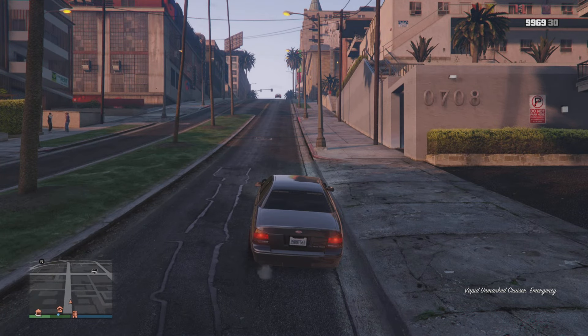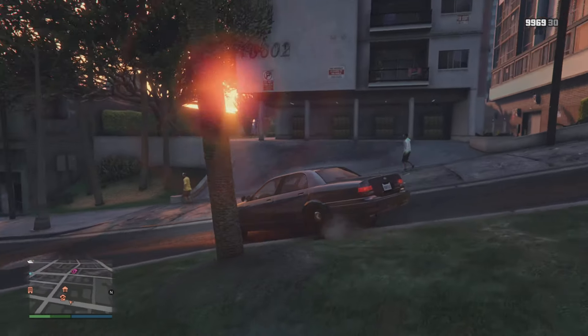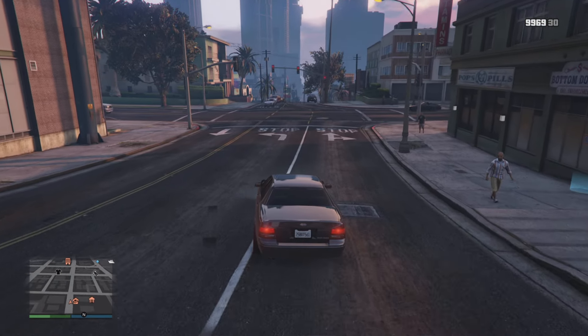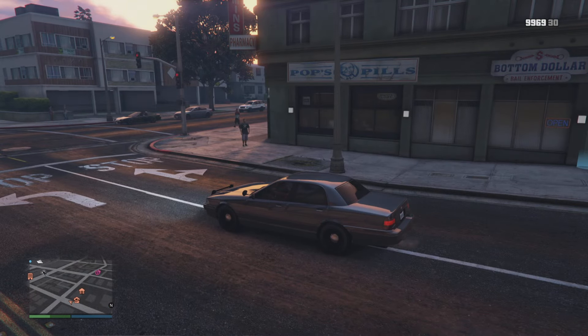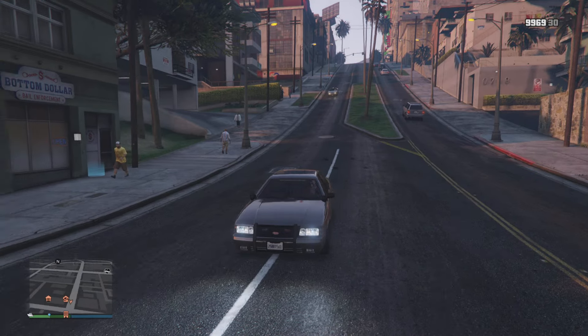First things first, you need to own a police vehicle. Go ahead and call up a police vehicle. Make sure that you are unregistered — you cannot be a CEO or MC. And then once you have your police vehicle, just go ahead and hop into it.